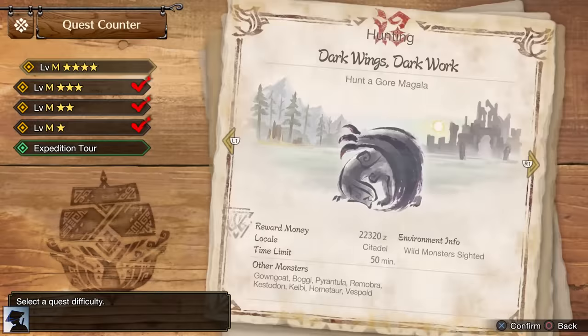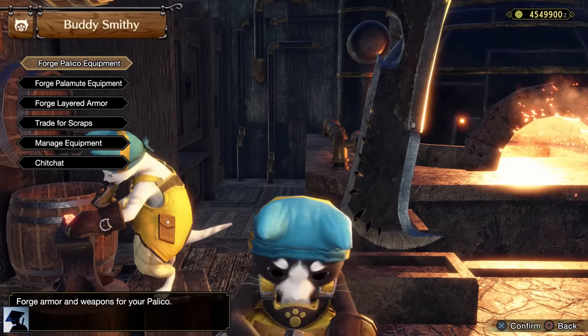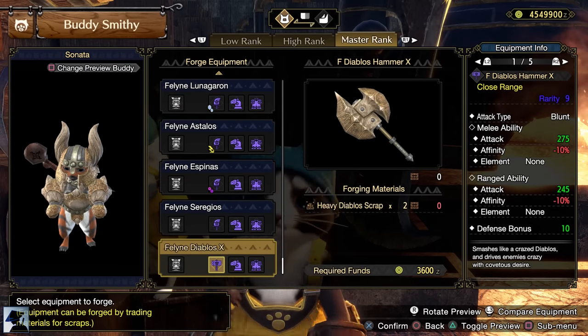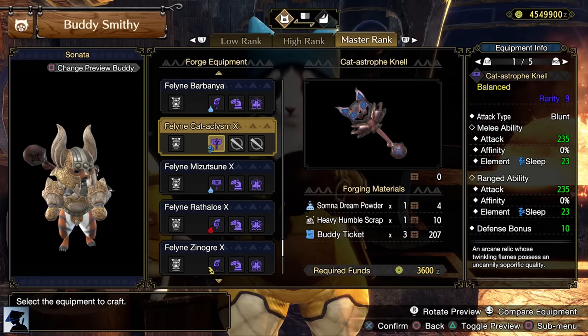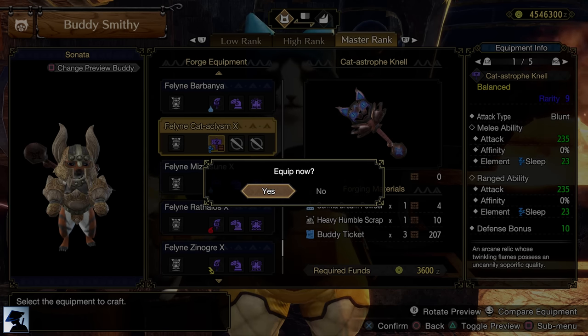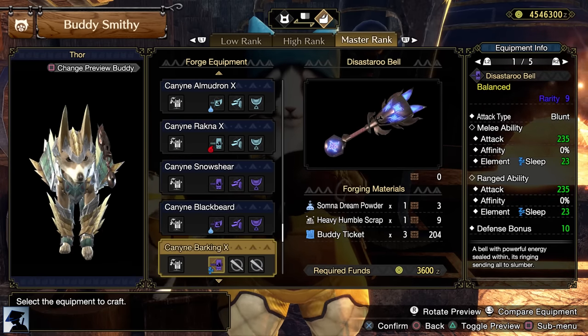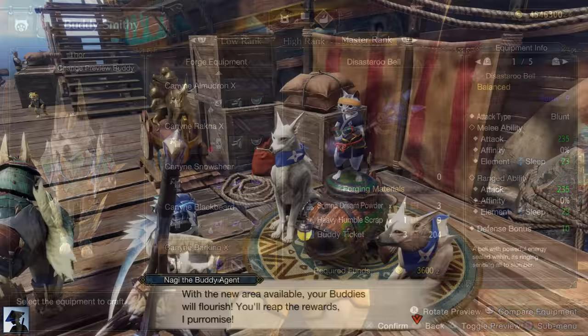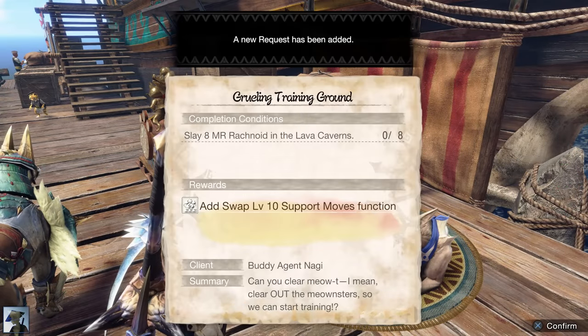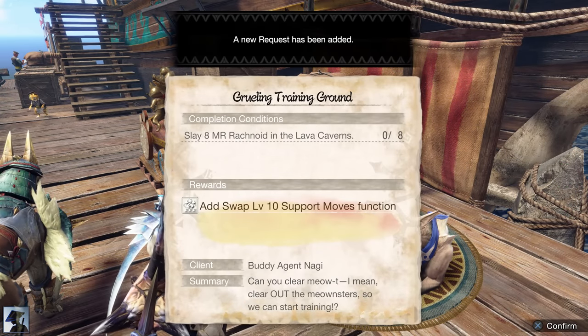Overcome it and you will finally unlock the last remaining Master Rank 4 quests. At this point there are two important things you also unlocked. The first one is the new Sleep Weapons for your buddies. Remember the Heavy Whetfish Scale I recommended you get from the Meowcenaries? Now it's time to use it by crafting these weapons — these are the best Sleep Weapons for your buddies in the game. Secondly, you will unlock another Request from Nagi to be able to swap the third support move as well and further improve your Palico.